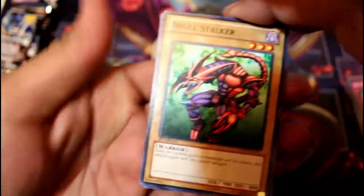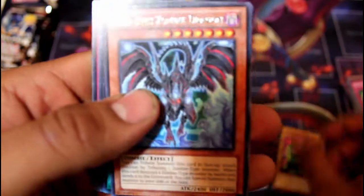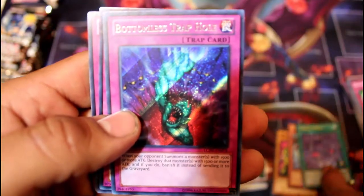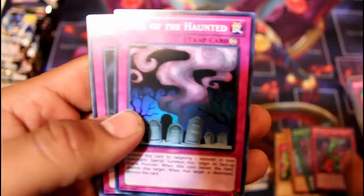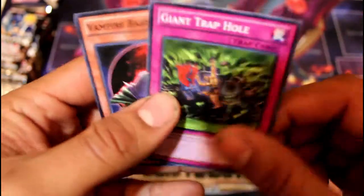So far, no Raigeki. But still, we're on this quest to find the cards that we want. Skull Stalker, Tomasaurus, Red-Eyed Zombie Dragon, Zombie World, another Secret Bottomless Trap Hole, another Super Rare Call of the Haunted, Trap of the Imperial Tomb, Giant Trap Hole, and Vampire Baby. Not something that I want in my life, but let's go on to the next pack.